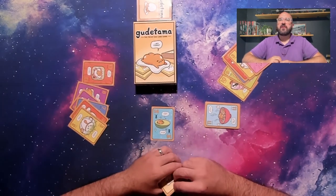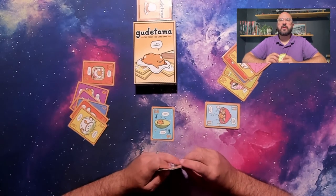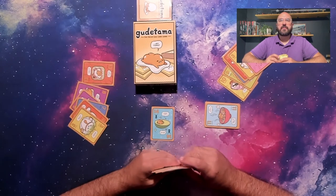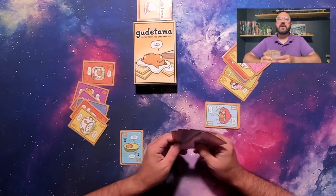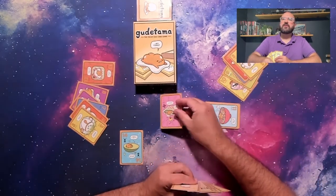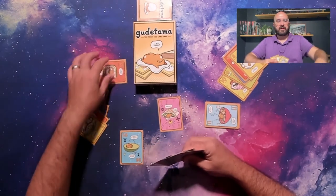Play continues in this manner for the round until all 7 tricks have been taken. The last trick will score for the player who won it — however, players do not want to score points in this game. The player will take the card they used to win the trick and leave it face up in front of them so everyone may see the points. If anyone was able to play only one card on the final trick, all players will score the card that they played on the final trick of that round.